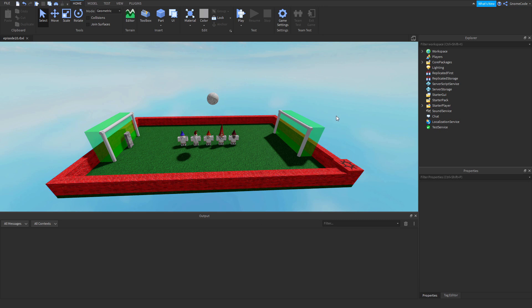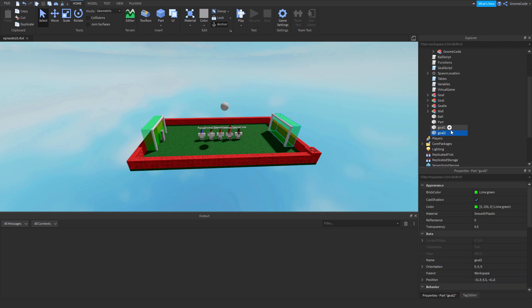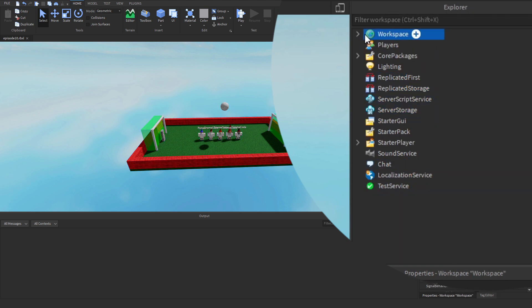At the moment we've been looking at the workspace — if I click any of these parts you can see it's selected there, goal 2, and all of these objects are inside this workspace over here in the explorer window. If I click workspace and this little arrow here, I can collapse everything and we can see everything is inside of it.